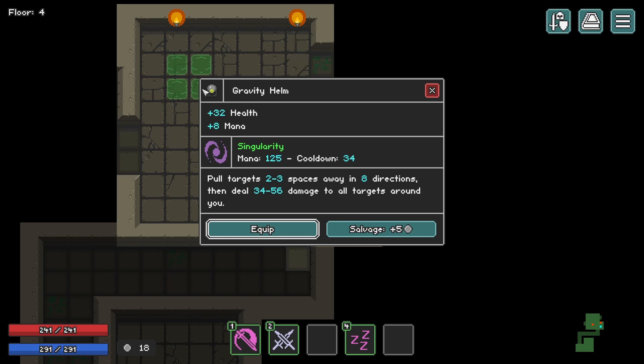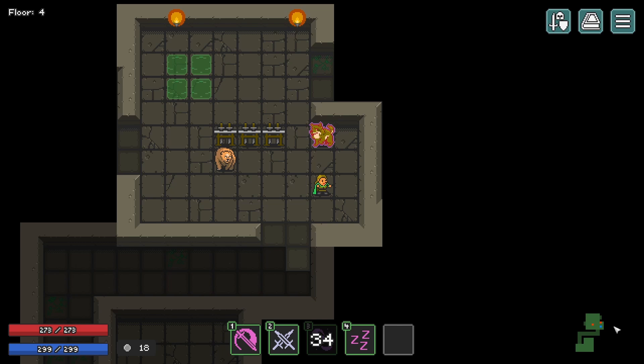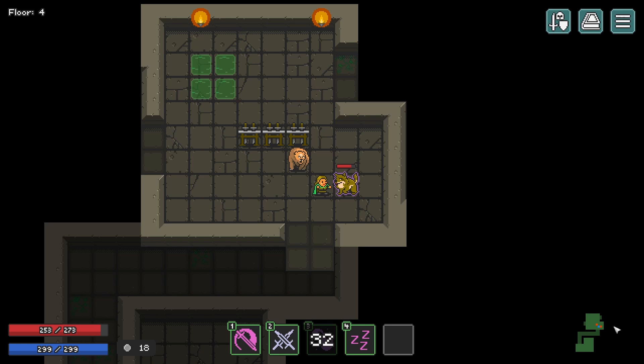This is our gravity helm — I've never seen this one before. There's a great variety in items. Items offer really interesting and exciting abilities and I love to see it.